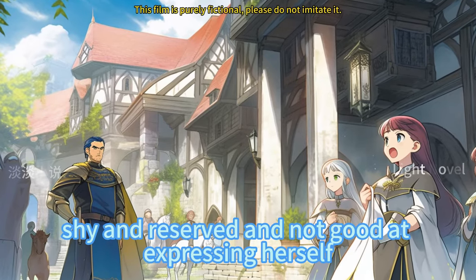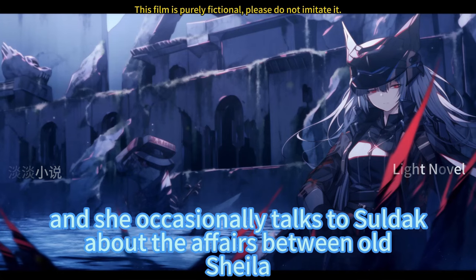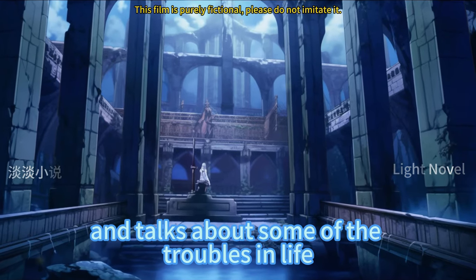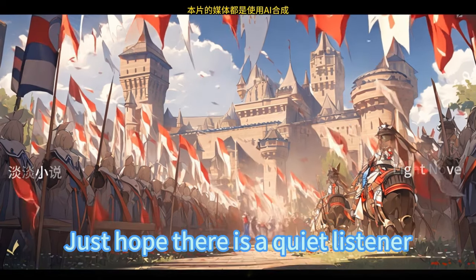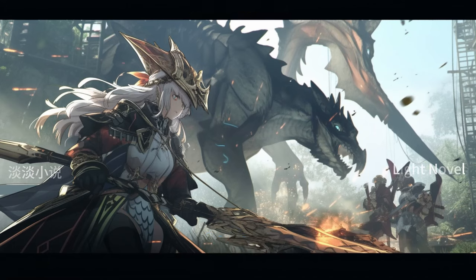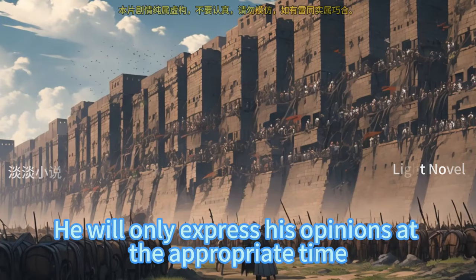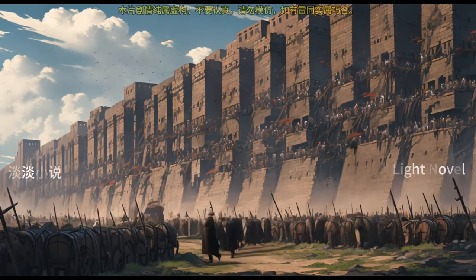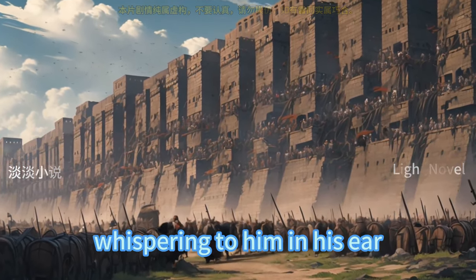Natasha is a reserved woman — shy and not good at expressing herself, with a very small life circle. She occasionally talks to Soldak about the affairs between old Sheila, Rita, and little Peter, and talks about some troubles in life. She doesn't really need anyone to help her solve them, just hopes for a quiet listener. In fact, Serta is a very good listener — he will not interrupt easily, will only express his opinions at the appropriate time, and will not complain or have any prejudice. Natasha likes lying on his arm, whispering in his ear. Her softly spread golden hair, lake blue eyes, and the extremely soft touch of milk-white skin under the moonlight all clearly told Serta: this is not a dream.